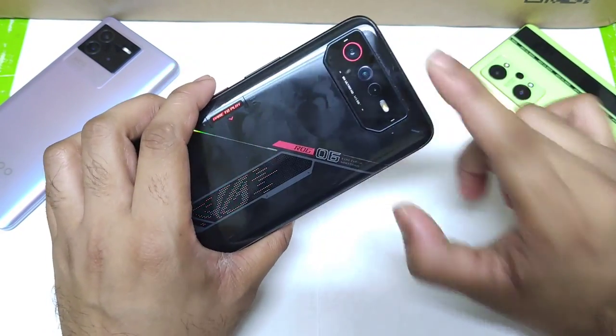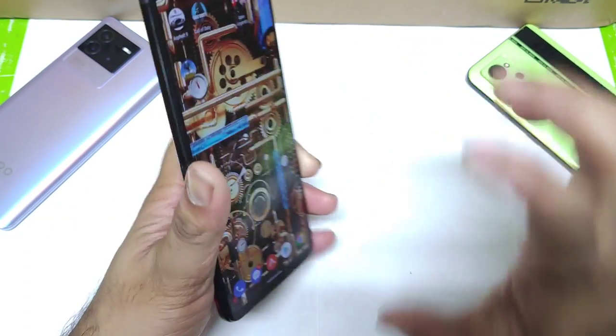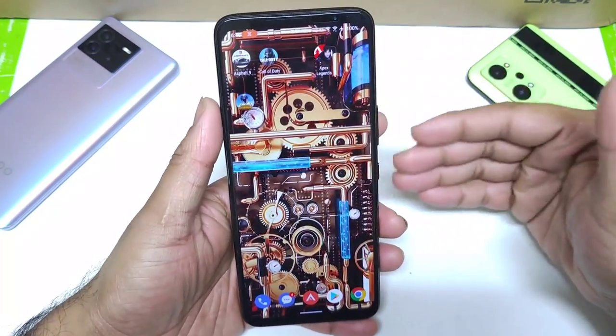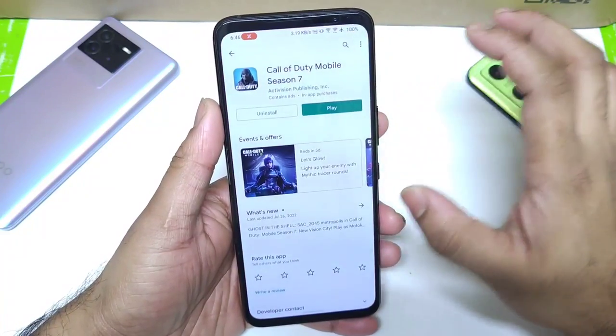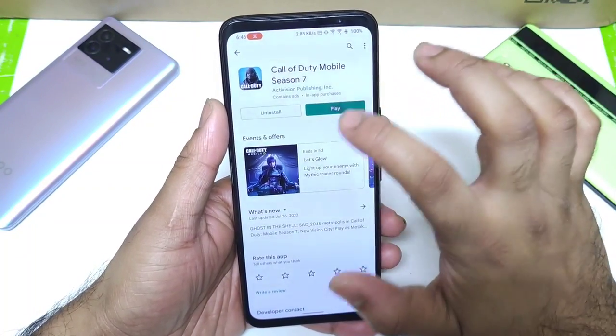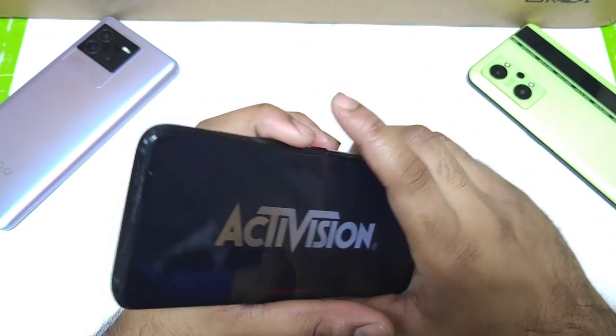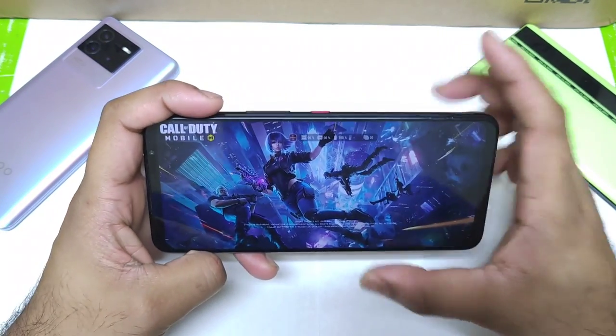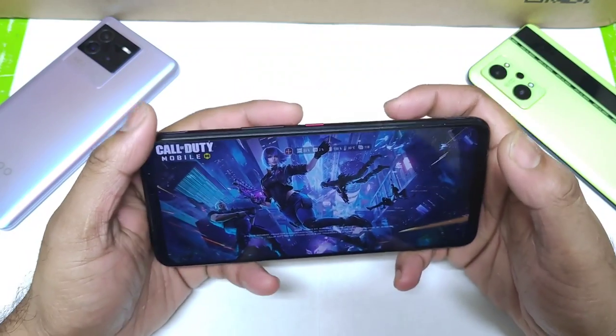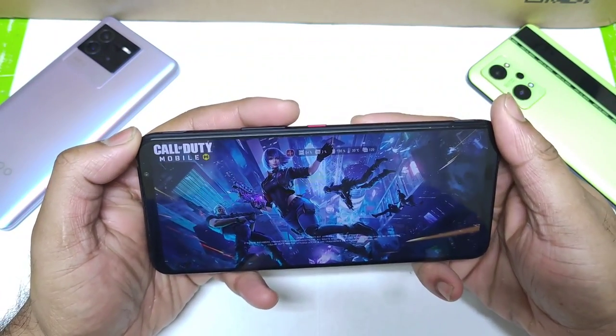This is the ROG Phone 6 which I got right now, and it has the Snapdragon 8 Plus Gen 1 processor, which is the latest powerful chipset. Recently, after the update of Call of Duty, the graphics settings have been improved on this 8 Plus Gen 1 processor in the ROG Phone 6. Let me show you the default graphics settings and what you can actually expect from this processor.